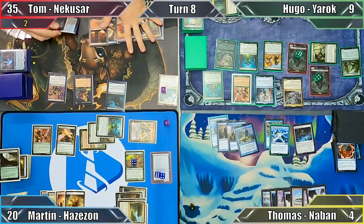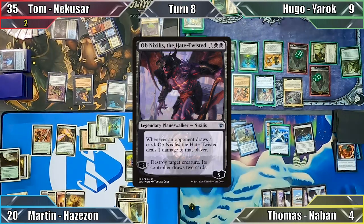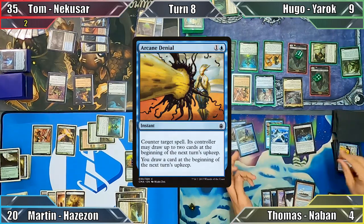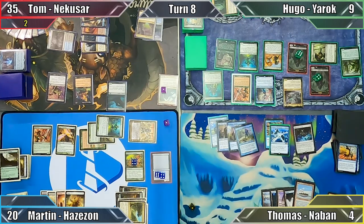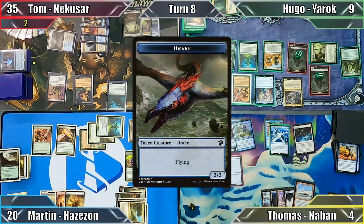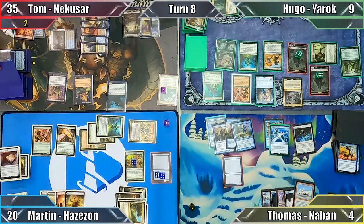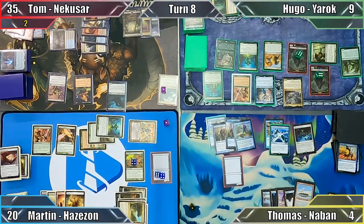Tom starts his turn by sacrificing his Mind Stone to draw a card, and then casts Ob Nixilis the Hate-Twisted. Thomas responds by casting Arcane Denial, countering the Planeswalker and drawing a card with Archmage Emeritus. He then creates a 2/2 Drake token with flying thanks to Talrand, milling Hugo and Martin for 1, and Tom for 3. Not particularly pleased, Tom plays a Swamp and passes to Hugo.